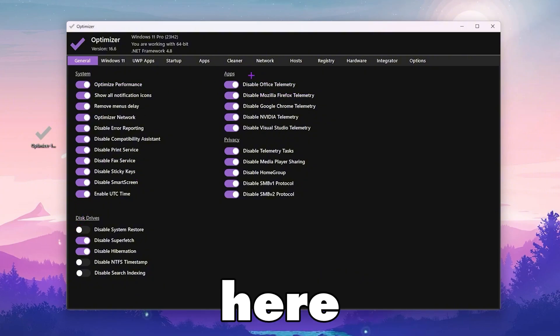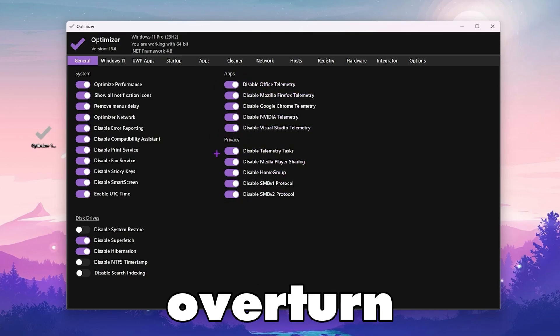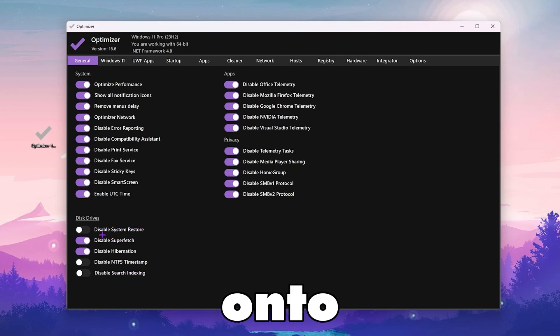On the right side you will find the App tab — make sure to turn on all settings there. Then go to Privacy and turn on all the settings there as well. Under Disk Drive options, disable Superfetch and disable Hibernation on your PC, and keep the other settings at their defaults.